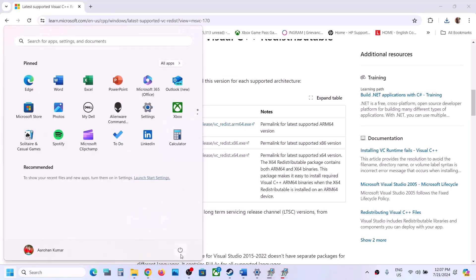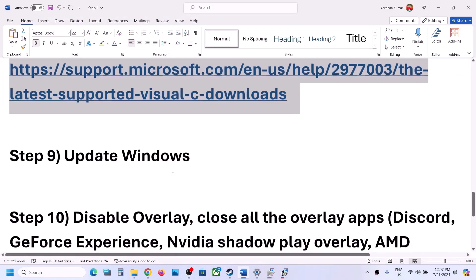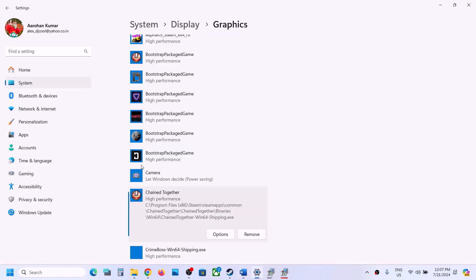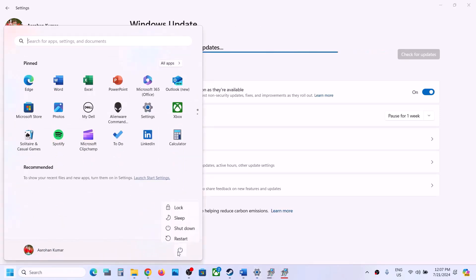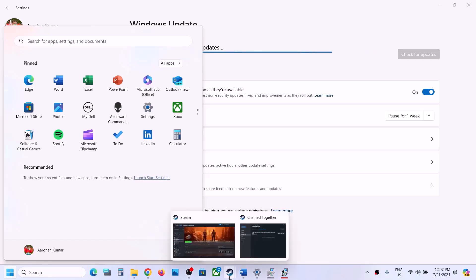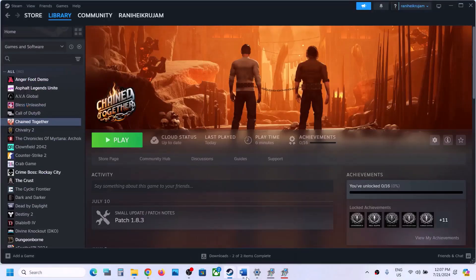Make sure both x86 and x64 are installed. Once installation is complete, restart your computer and launch the game. The next step is to update Windows to the latest version — do not ignore this. Go to Windows Update, click Check for Updates, install all updates, restart your computer, and then launch the game and check.